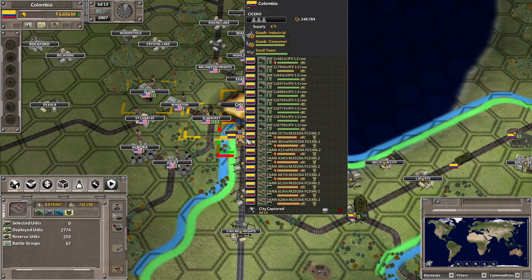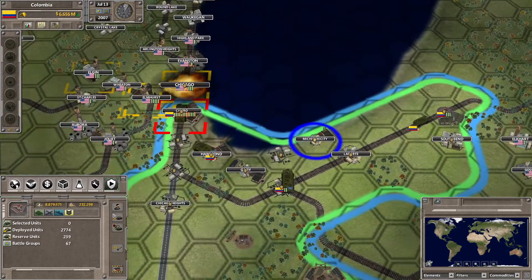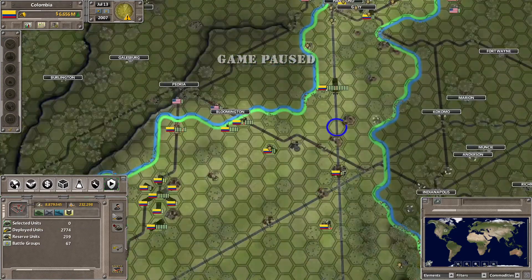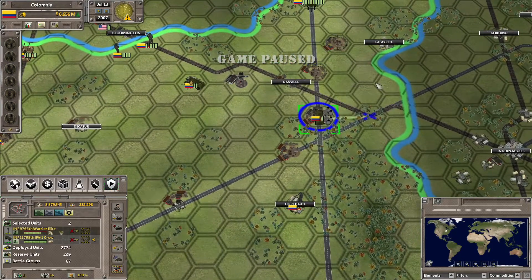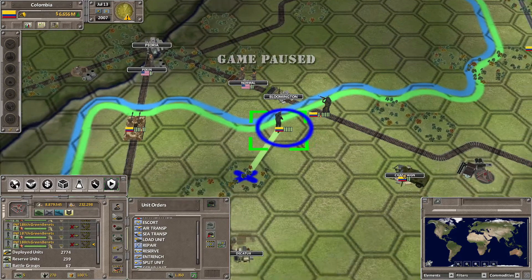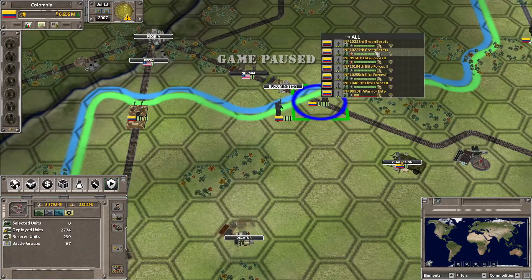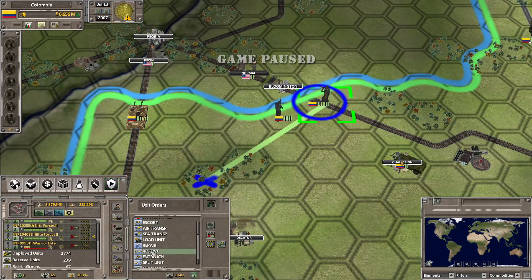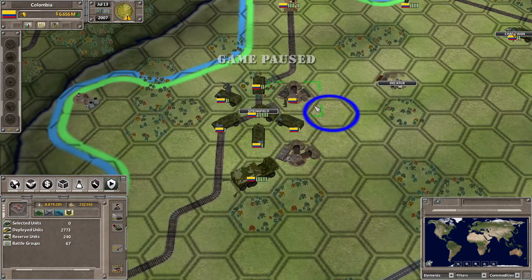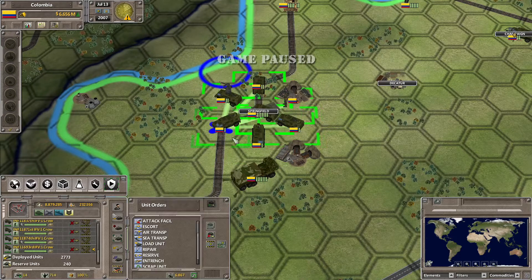We'll need to keep an eye on that — send this one to be repaired as well. We've got another crow that we can send north. Over here the infantry can move into the city itself. So we'll keep on pushing in multiple directions right now. We got a lot of units in Springfield.